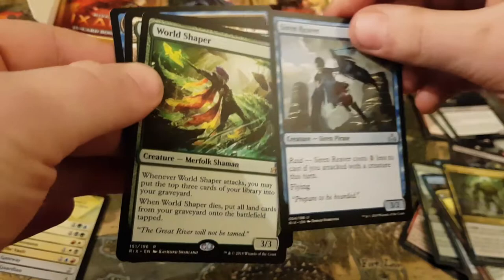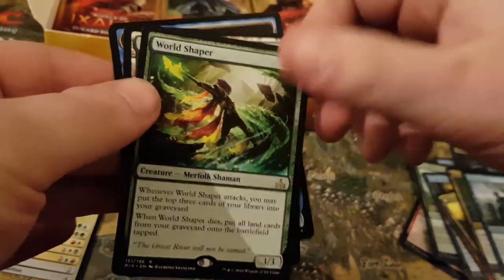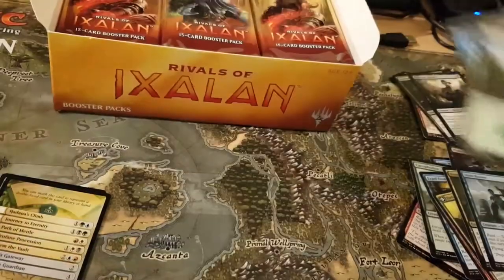Siren Receiver. And my rare is World Shaper. Very nice — not bad at all, folks.